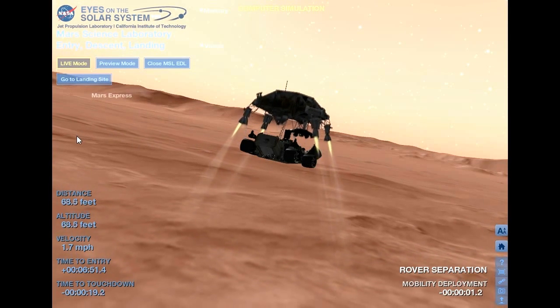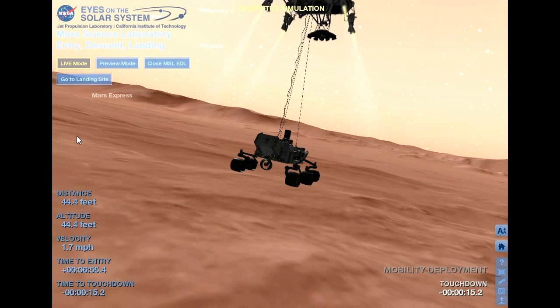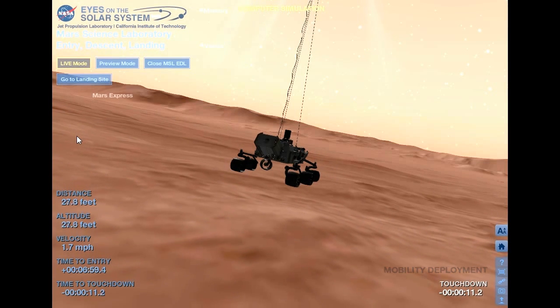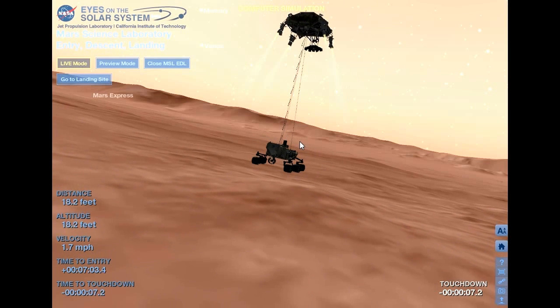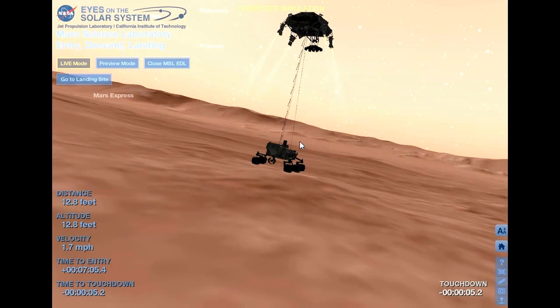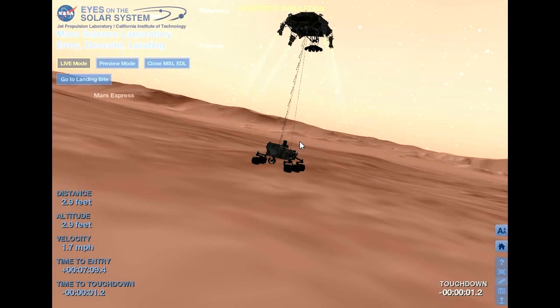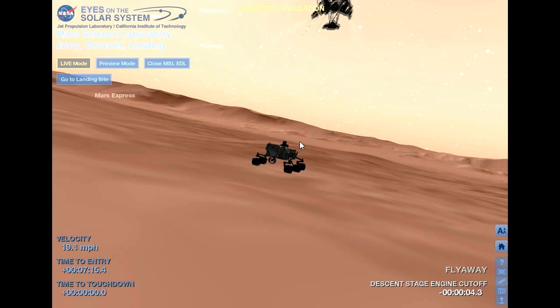Constant velocity accordion nominal. Altitude error 5.9 meters. We found a nice flat place. We're coming in ready for sky crane. Down to 10 meters per second, 40 meters altitude. Sky crane has started. Descending at about 0.75 meters per second as expected. Expecting bridal cut shortly.